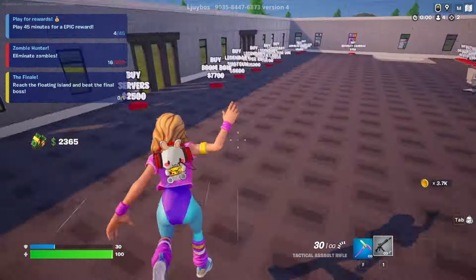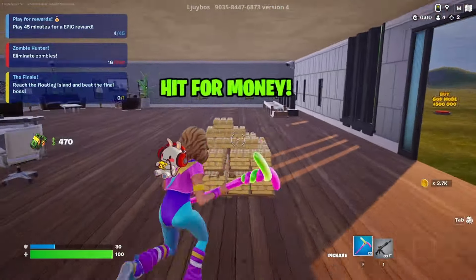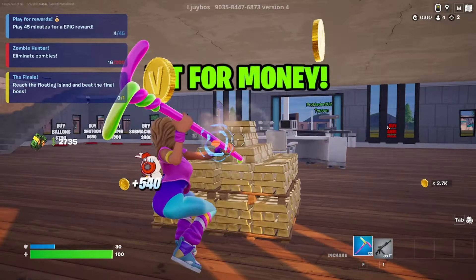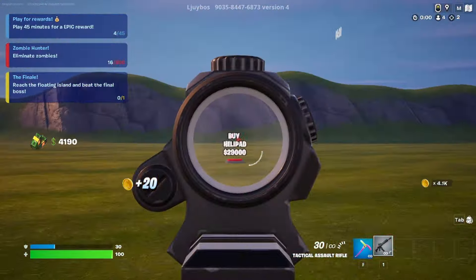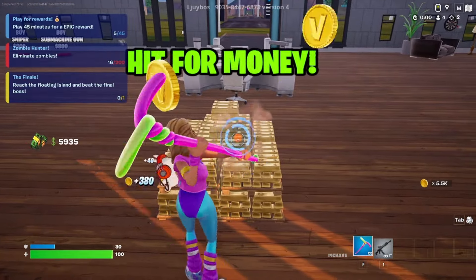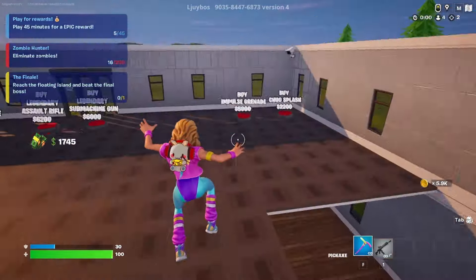We can buy better guns now. Let's save up for these servers - hopefully the servers give us some money or something. Buy some security cameras up here. I'm scared of squatting, just because that guy who sniped us before. Let's see, how much does the helipad cost? 29,000. They're going to town out there just shooting at each other. Let's save up for the vault next. I'm hoping the vault gives us something.